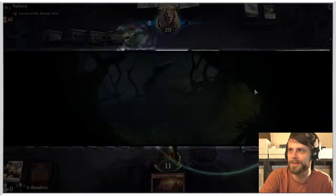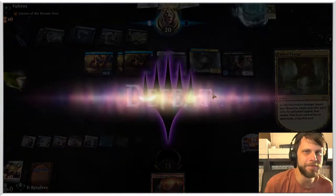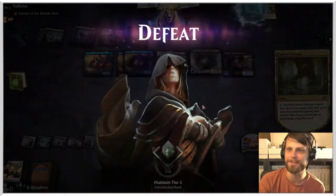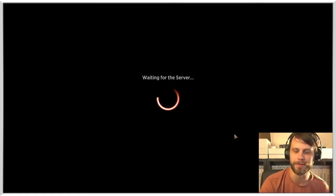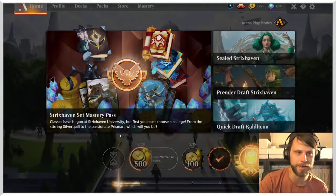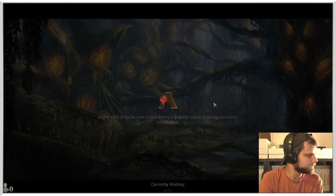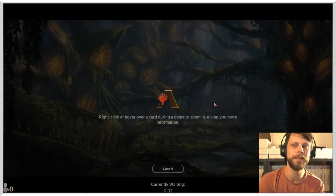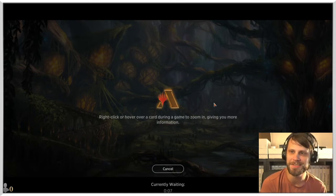We're just going to concede. Unfortunately we could not get there against Rogues. That's always a tricky matchup — no doubt about it. The fact that it gets those aggro elements along with the interaction from counterspells, Drown in the Loch, the draw engine — that deck really is just a frustrating, very difficult deck to deal with. So let's move on and hope we get something a little less all-around powerful than Rogues.